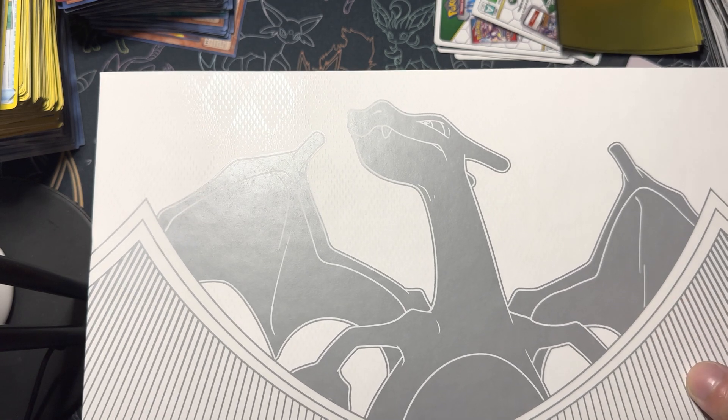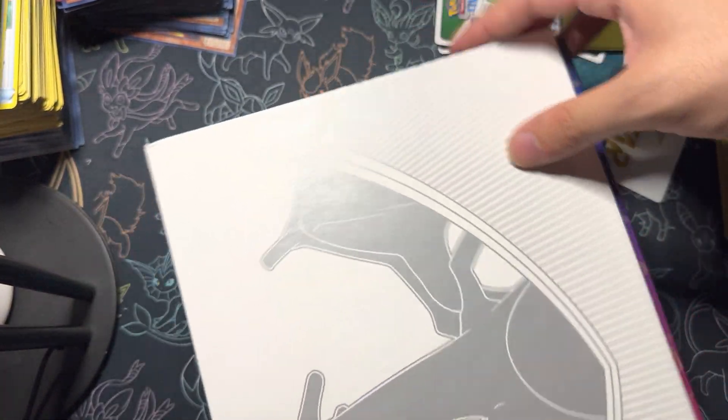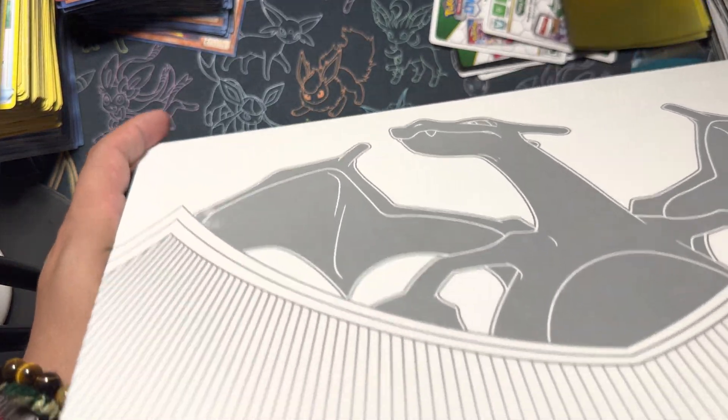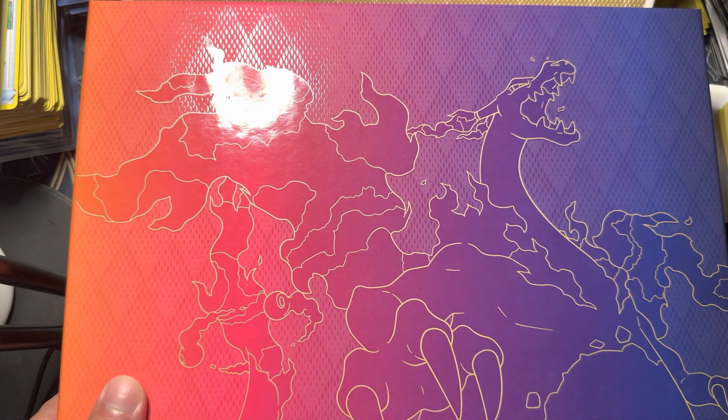I don't even know where to slide this out — it's like magnetic. First, this one. This looks awesome, take a good look. And I guess we slide this part out. Oh, that's the sleeves. No, this is the playmat. Now we get three of these — that might be our new background because it looks badass. Take a look at this Charizard, looking like a kaiju!